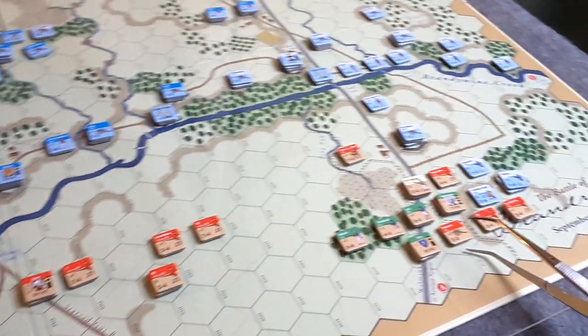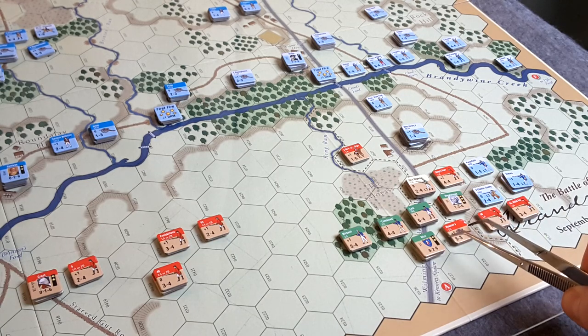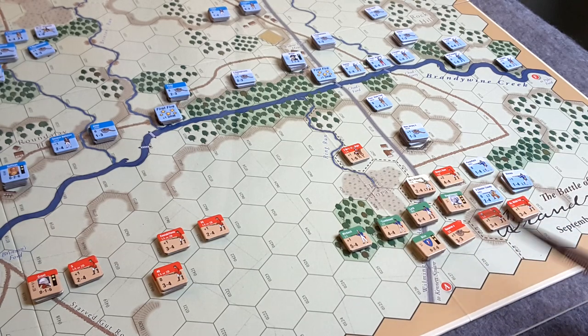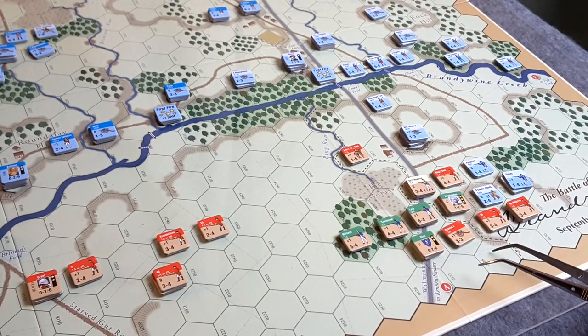I do have this cannon that came on board for the British as well - it kind of got in the way of things. I don't like the idea of stacking cannon all in the same hex, especially when I don't have troops involved. Plus I don't want to stack them with Stern, as I talked about before - that would nullify his ability to command. Which is really irrelevant at this point since there's no combat going on here. But I'm about to go into the combats - the important fun part of the game.